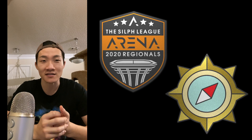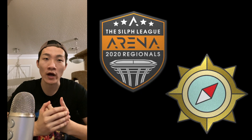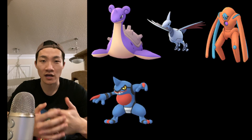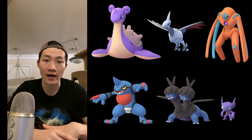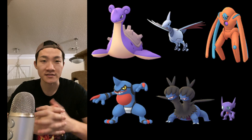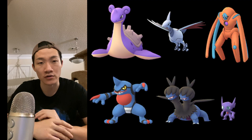All things considered, my team did decent with those restrictions I set for myself. My team was: Lapras as my Generation 1 pick, Skarmory as Gen 2, Deoxys Defense as Gen 3, Toxicroak as Gen 4, Zweilous as Gen 5, and Sableye as my Flex pick. The movesets are mostly standard — Deoxys Defense ran Rock Slide and Thunderbolt, and Sableye ran Shadow Sneak instead of Power Gem for a better matchup against Toxicroak and fighters.